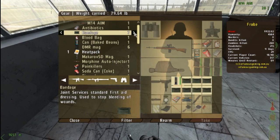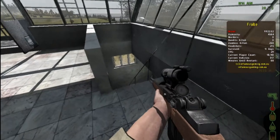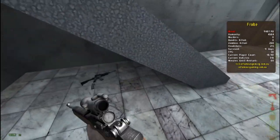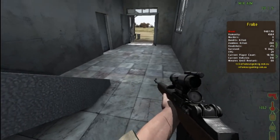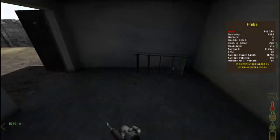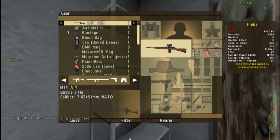Grab a couple of bandages - well there are only two so I'll grab them all. Definitely get morphine if you see it, and epipens only get them if you're with someone else because they only wake someone up if they've passed out. Made it past these zombies. I'll definitely take the CCO and M4A1 - that is a really nice weapon with CCO. By the iron sights not too much of a fan, but with CCO it is absolutely brilliant, it's fantastic - probably the best thing you can have for a CCO weapon. Definitely M4A1.